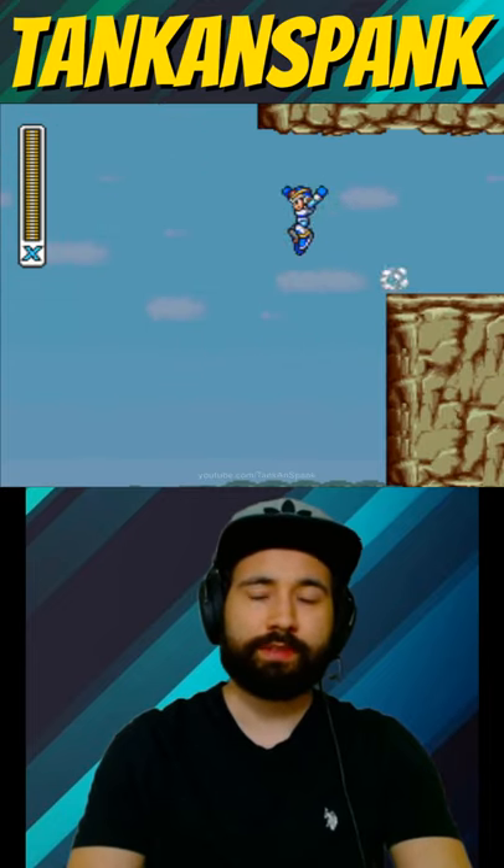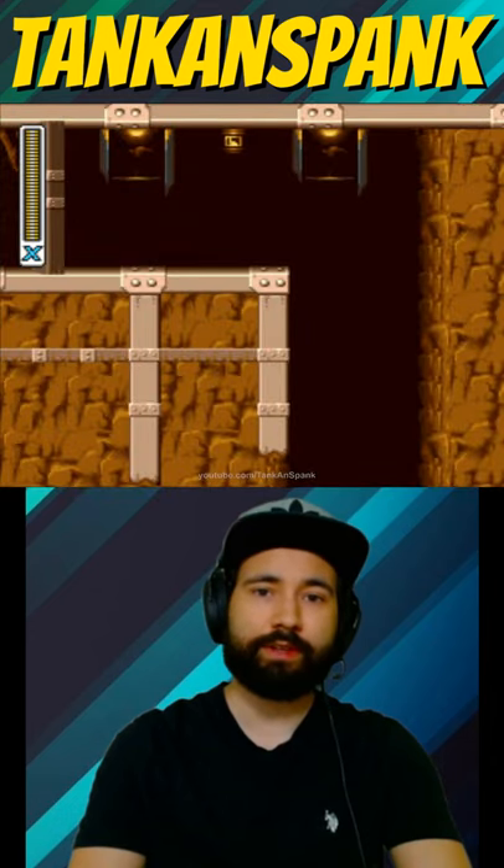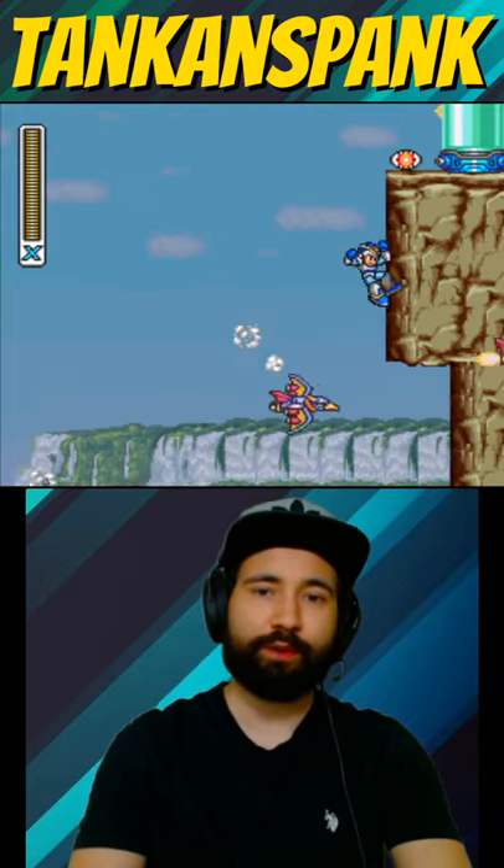With the extra lives, X can jump into the pit, spawning much closer, instead of exiting and re-entering the stage. Repeat this step 4 more times. The capsule containing Hadouken will appear.